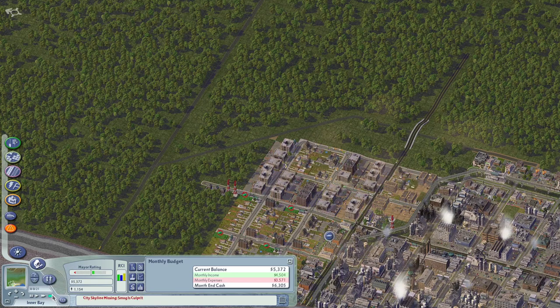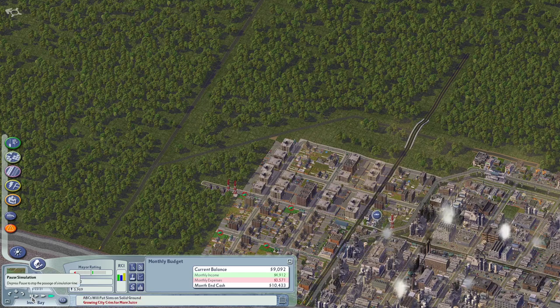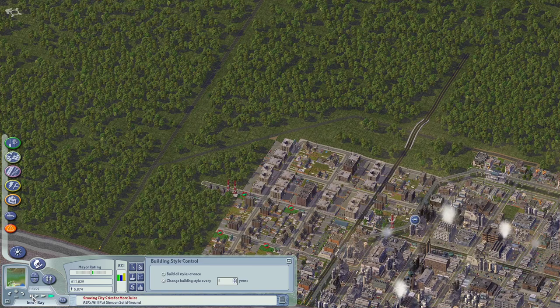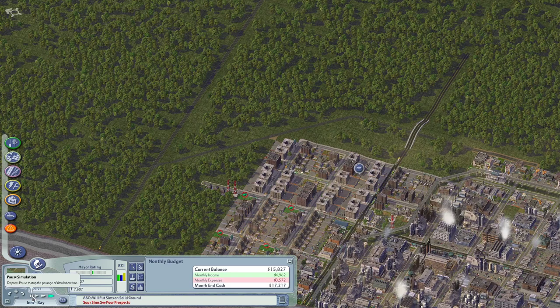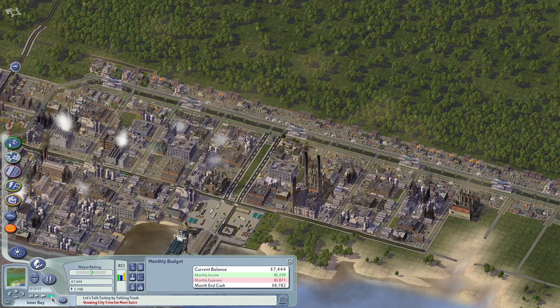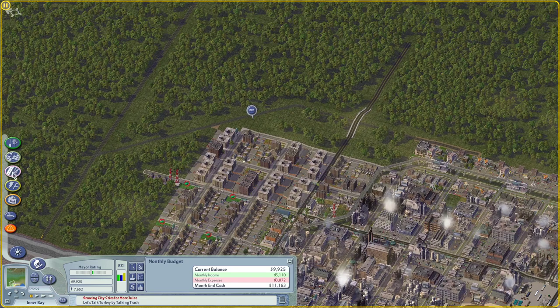Trying to get the city to maybe 20,000 population. We do need a power plant. We're making good money now — let's throw down another coal power plant. I'm just trying to get some kind of critical mass. Once we've got a critical mass of inhabitants in the whole urban area, we'll start to really heavily invest in education. You can kind of jumpstart your education system; it does work to do that.